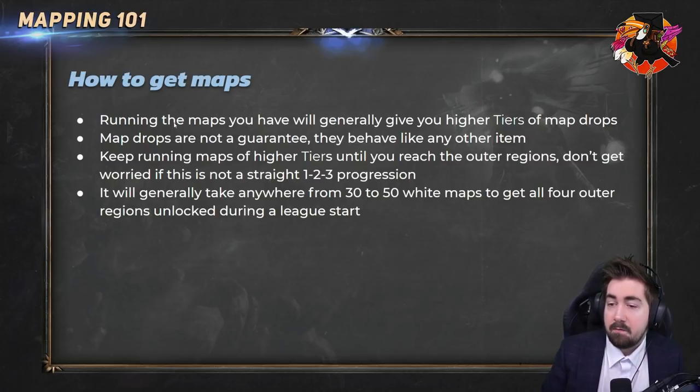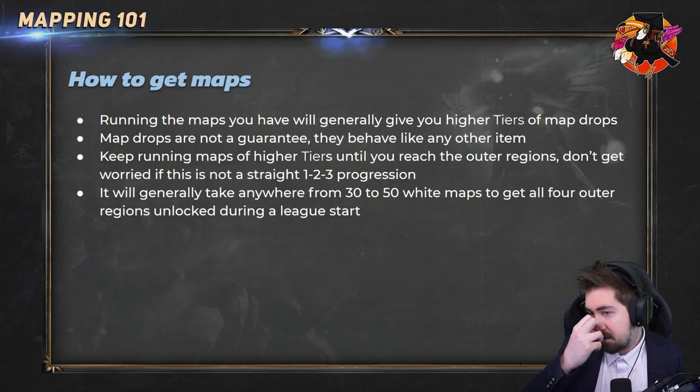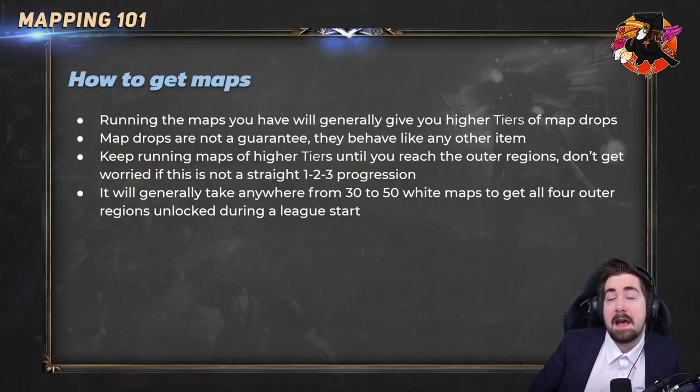Generally, running the maps you have will give you a higher tier of map drops. Especially early on, it's pretty hard to run out of maps between Zana and, worst case, buying maps. But they are not guaranteed. This is very unique to Path of Exile — you could technically run out of the endgame, and in the past players used to be able to do so.